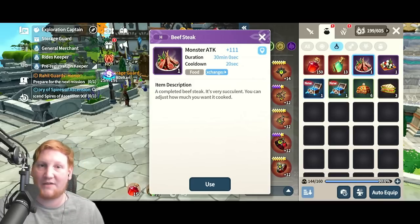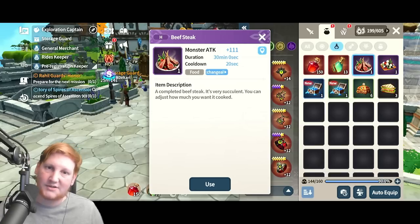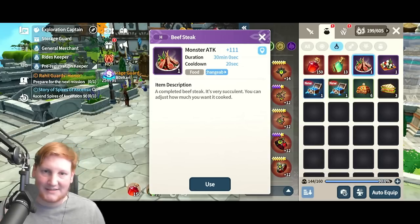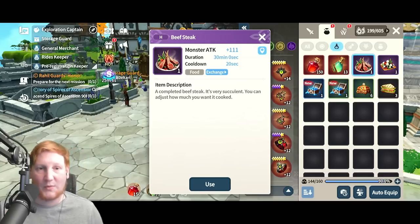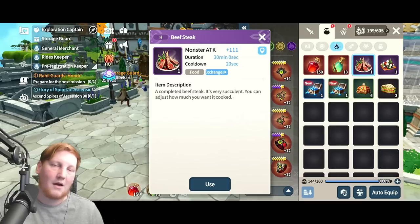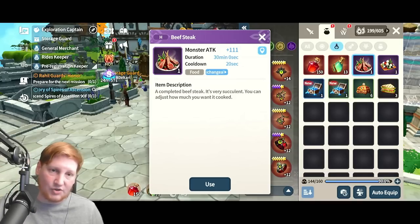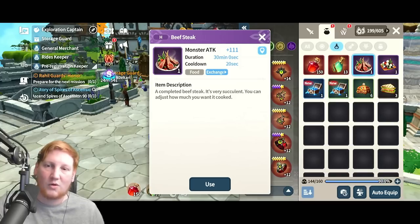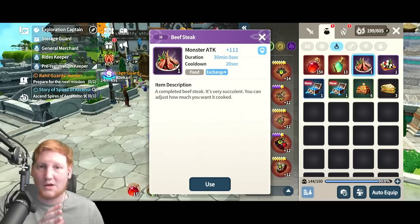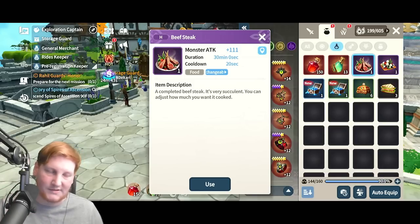Second would be food. For example, this is one of my favorites right here — beefsteak. Not when you're doing it alone, but when you're on the boss stages and you're bringing in a team: monster attack plus 111. This is a huge boon, and remember you have three monsters, so that's three monsters getting 111 attack. Another good one would be something that gives you summoner attack — attack or HP would be very, very powerful. It really comes down to picking the right buffs and boons depending on your team comp or your summoner.